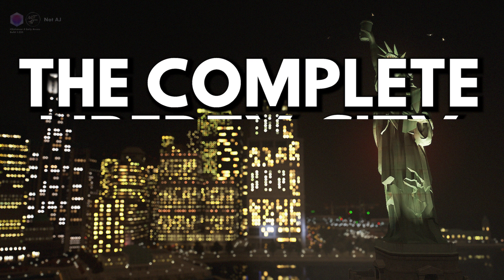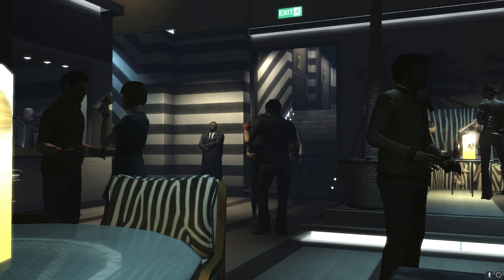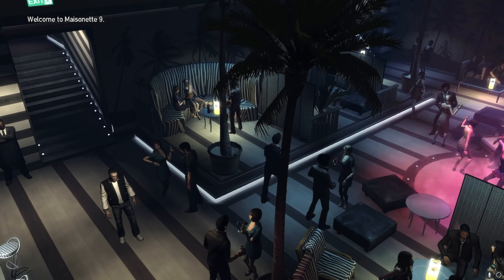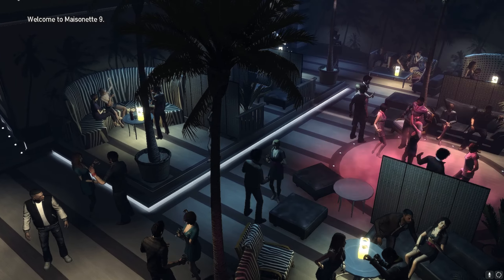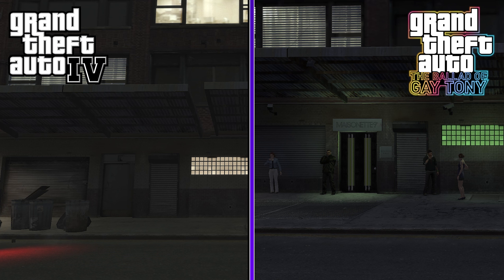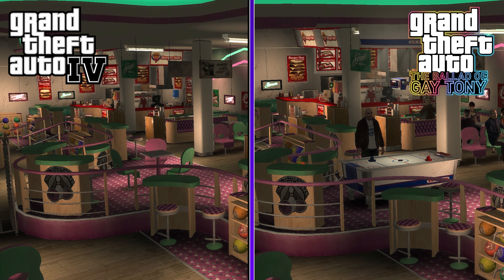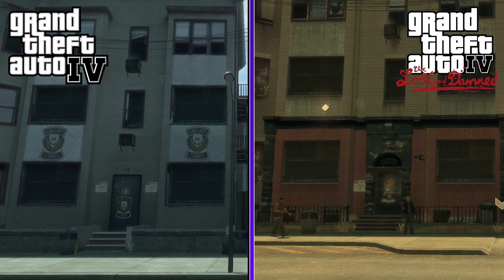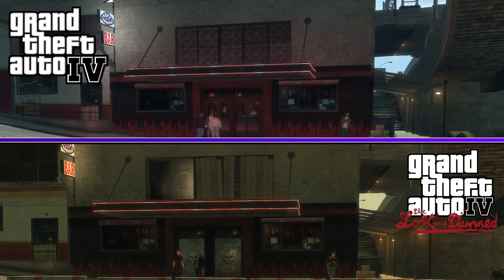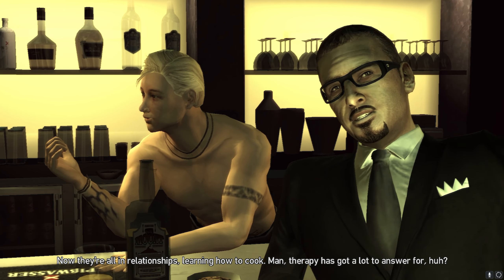Mod number two: The Complete Liberty City, aka the GTA 4 plus EFLC Map Mix, by AliasisKing. Another huge discontinuity between GTA 4 and the Episodes from Liberty City happens to be the differences in the way the maps are set up. Using various examples, let's compare GTA 4 side-by-side to the two DLCs based on their map features. Here we have the Hercules Nightclub, Masonette 9 Nightclub, Bahama Mamas Nightclub, Bowling Alley Air Hockey from The Ballad of Gay Tony vs GTA 4, the Lost Clubhouse, and the Angels of Death Clubhouse from The Lost and Damned vs GTA 4.